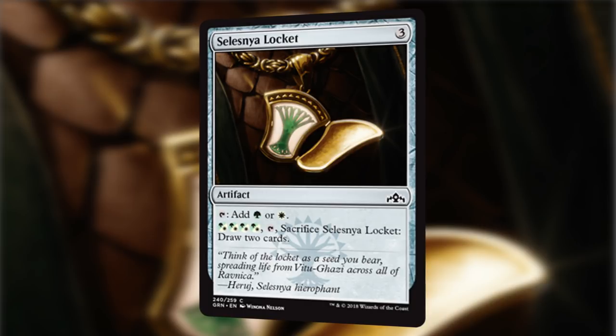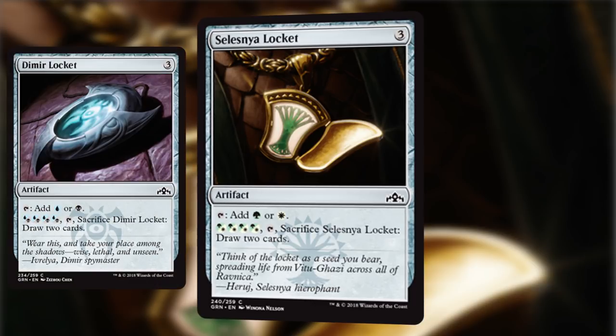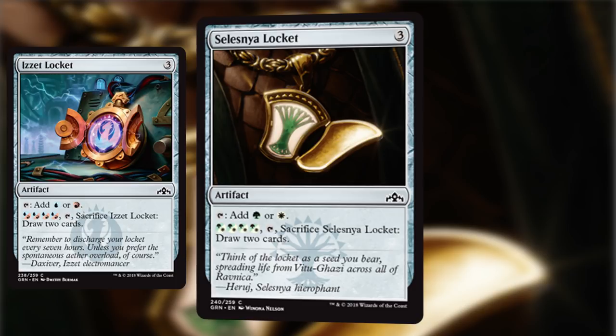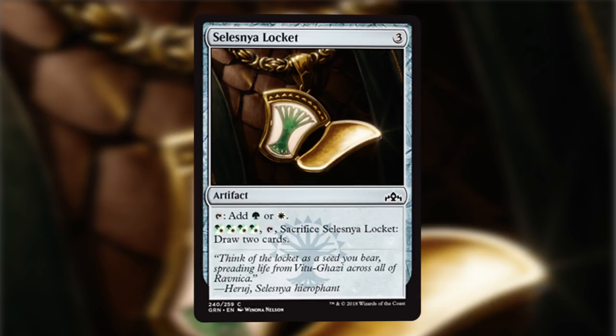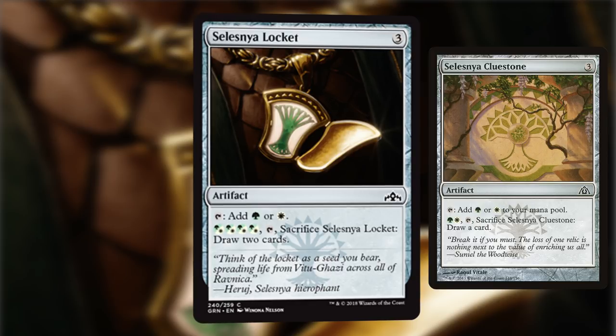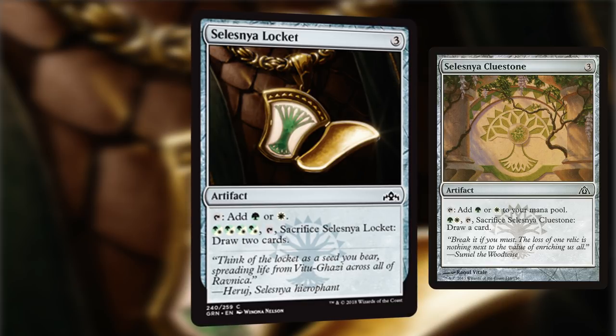The first card on this list is actually not one card — it is a cycle of 5 cards: Selesnya Locket, Boros Locket, Dimir Locket, Golgari Locket, and Izzet Locket. These cards do everything you want in Commander: they mana fix you, they mana ramp you, and they draw you cards when you're mana flooded. We've had cards like this before with the Clue Stones — also costing 3 mana, tapping for 2 of their guild colors. But with the Lockets, you can pay twice as much mana to draw twice as many cards, and it's more flexible due to the hybrid mana. I definitely see a lot of Commander decks including these mana rocks.